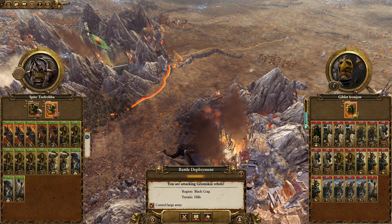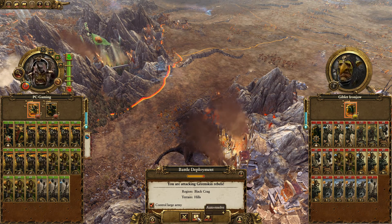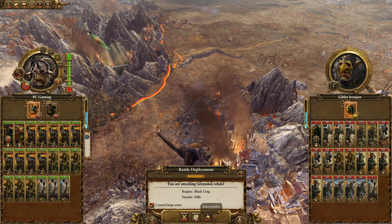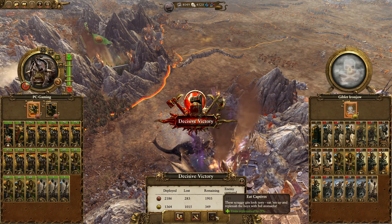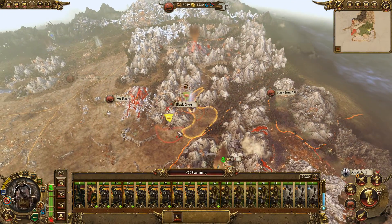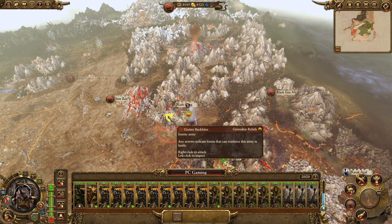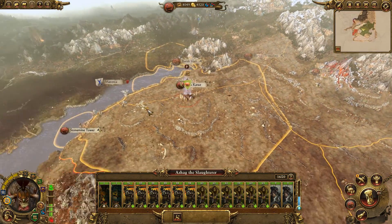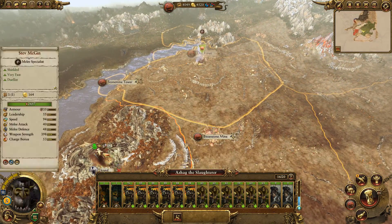Now we have a garrison to continue with. Don't let them run away. We need to recruit one more, so we'll go back to normal stance.